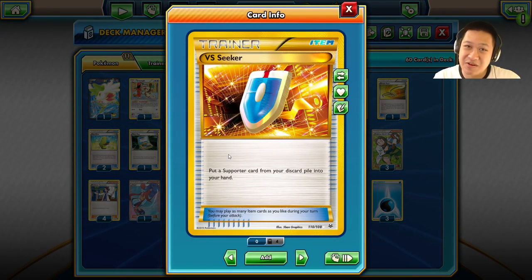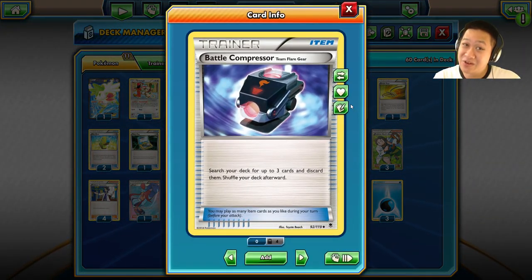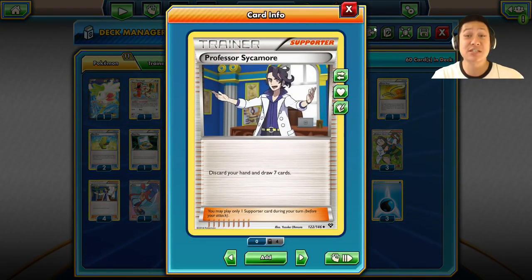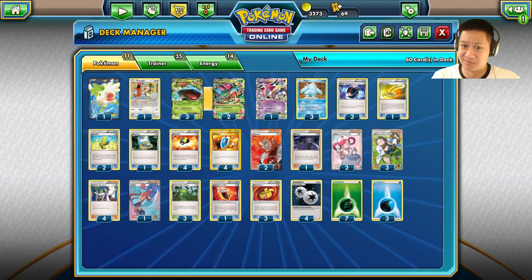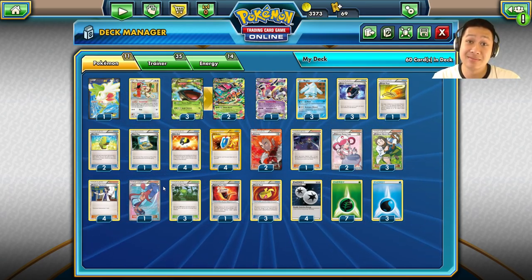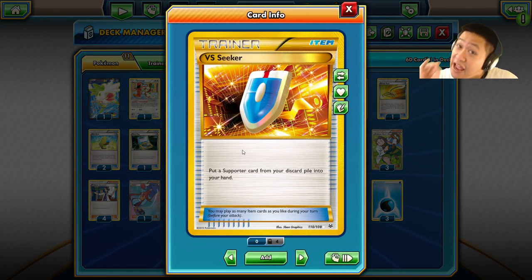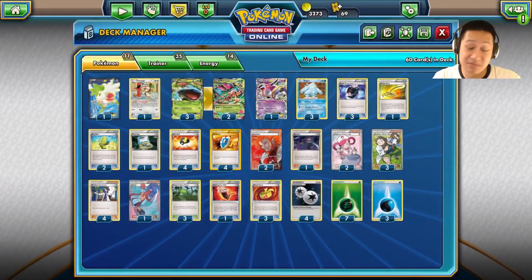This is the first time I used VS Seeker. There's a problem with it: one is if you didn't put supporters into your discard, you're in trouble. Two is they're both items — what happens in item lock? They could not play anything. I did have some supporters to help me out. Sometimes I'll just take one VS Seeker and put more of the cards I need instead. This is considered pretty fast, and once you set it up it's quite good, but the downsides are pretty big because of item lock.